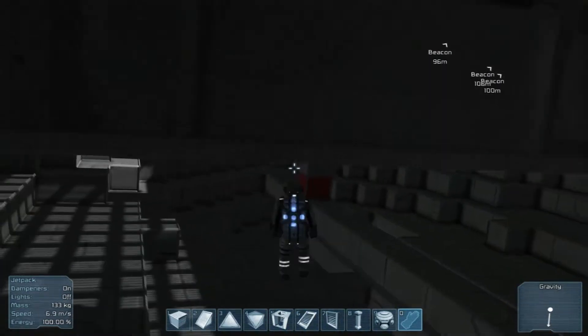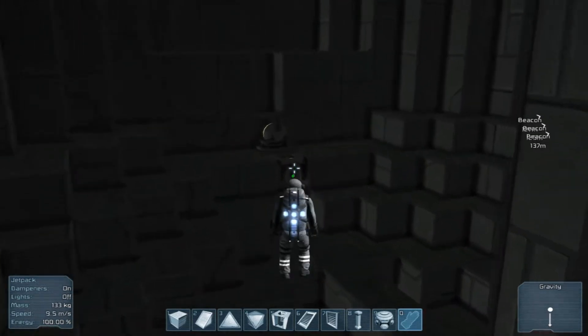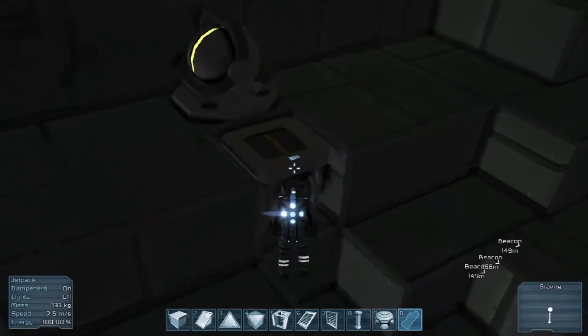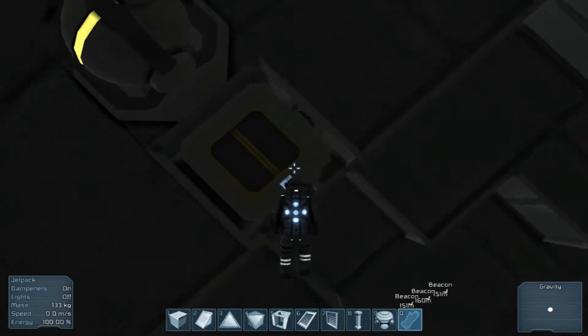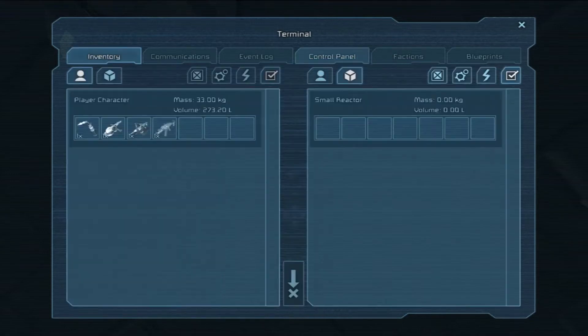We do have one small reactor which is powering things. I never actually took the time to read these menus. You can go in and see the max power output. They don't show you how much each thing is drawing, but it shows you what they're powering, so you could turn off individual components.